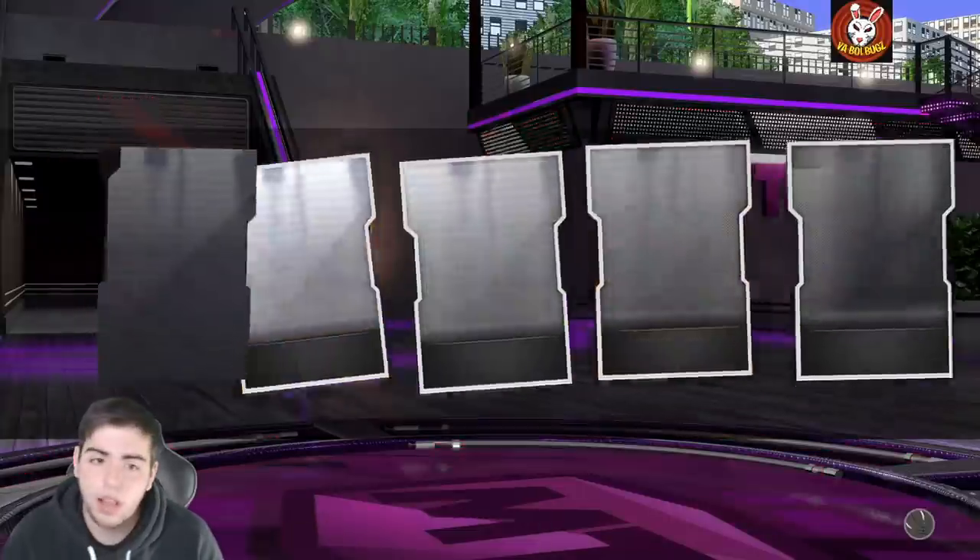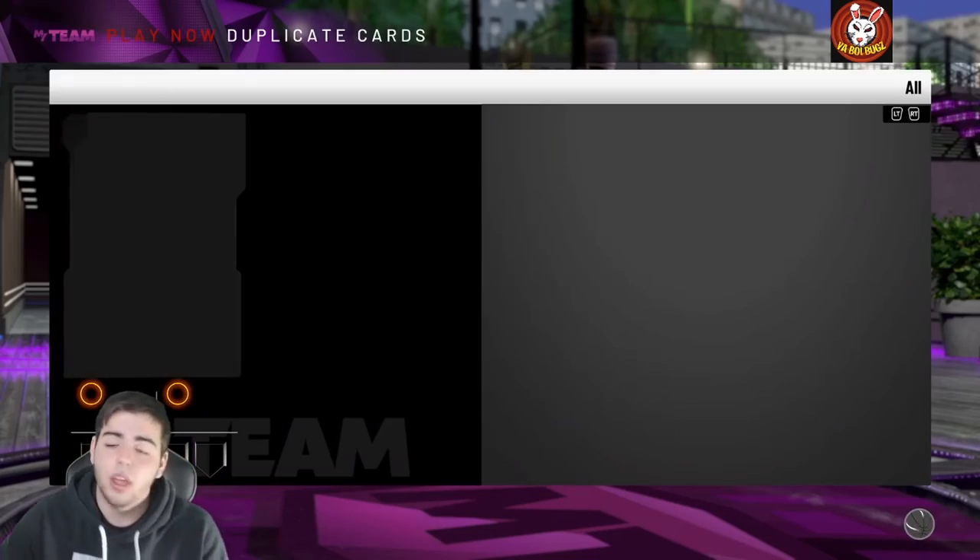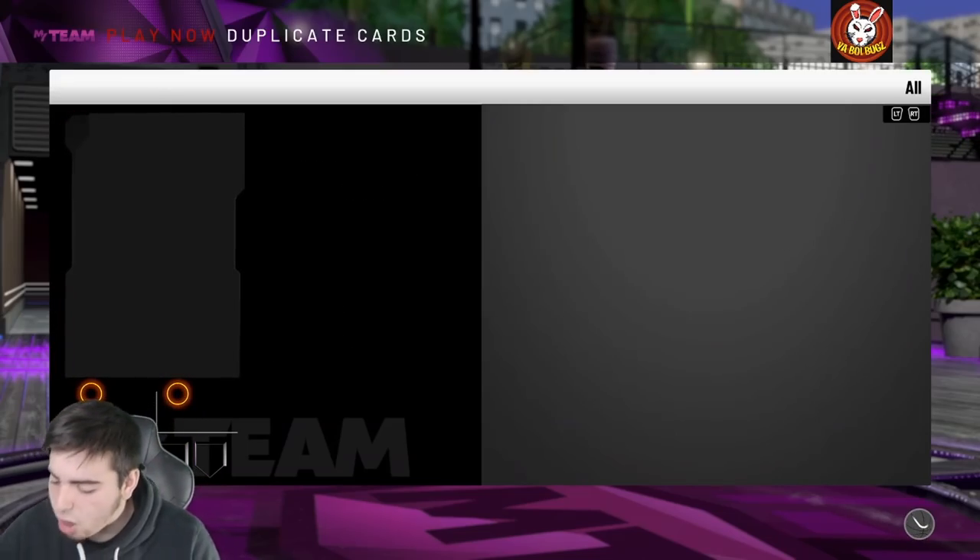The reveal — yeah, that was expected. And then we got one more locker code: flash-dash-packs-dash-drop-dash-april. Those are the locker codes, I hope you guys did enjoy.